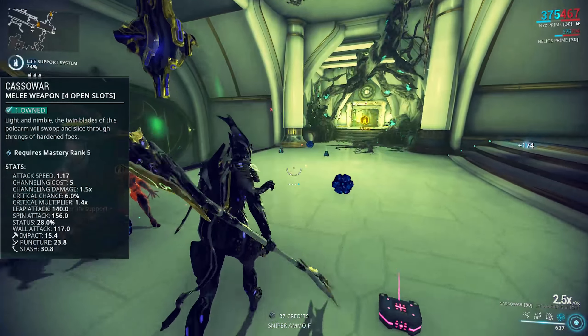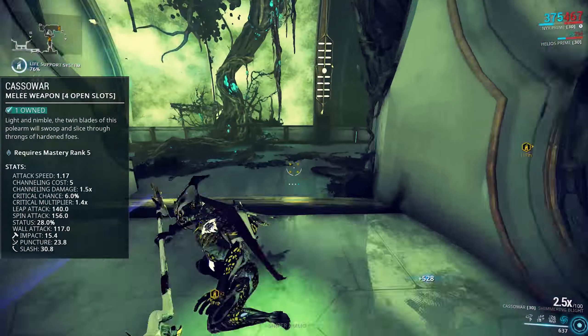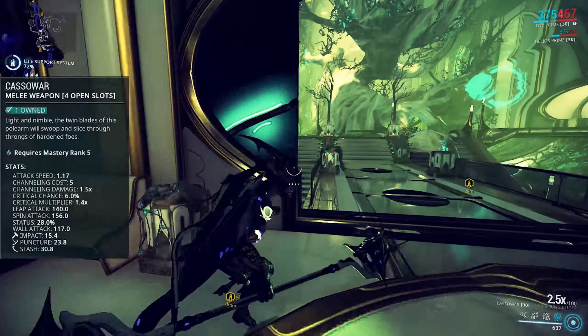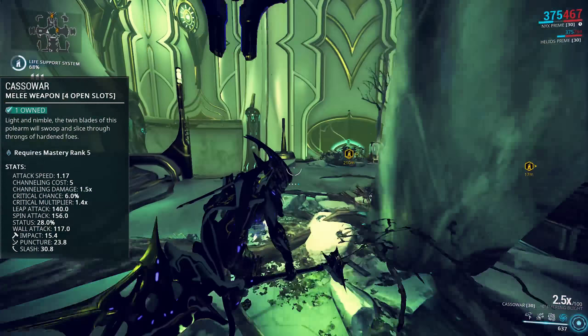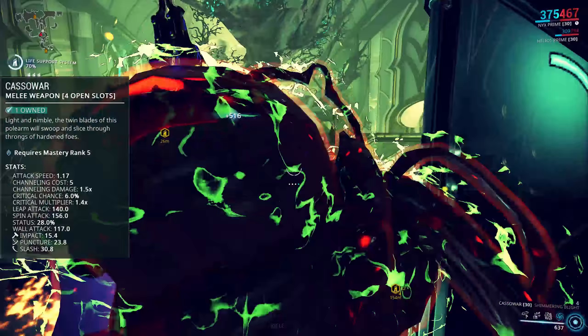The largest part of that damage is in Slash, with almost as much Puncture and a little bit of Impact. The crit chance of just 6% means that a traditional crit build just isn't going to work very well, especially with only a 140% multiplier. A Maiming Strike build does work just because of how strong Maiming Strike is, but without that I wouldn't go anywhere near a crit build.